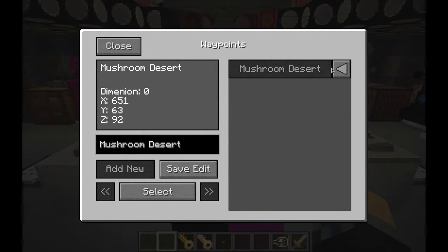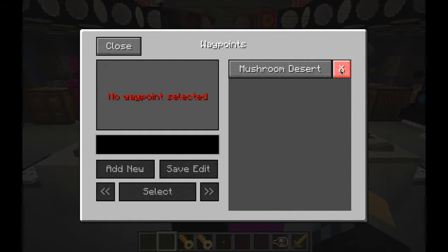If you've clicked on the wrong waypoint and want to deselect it, click the arrow over here and it will deselect that waypoint so you can select another one. And finally, if you want to get rid of a waypoint entirely, just click on the X and it will delete the waypoint for you.